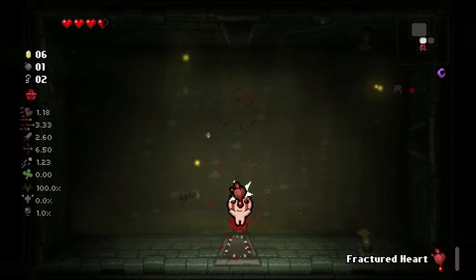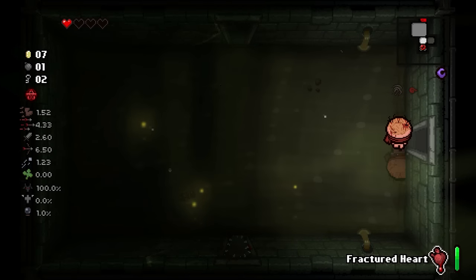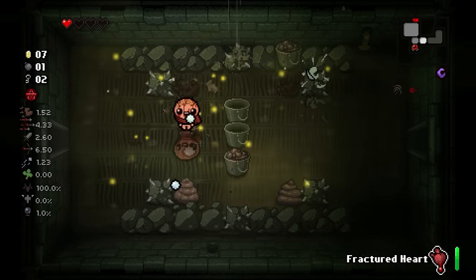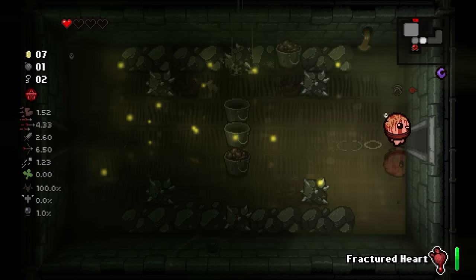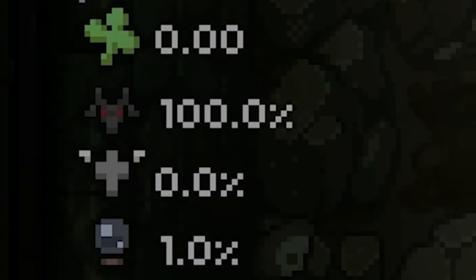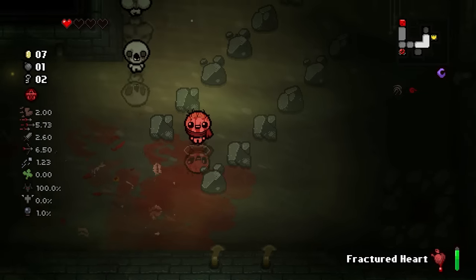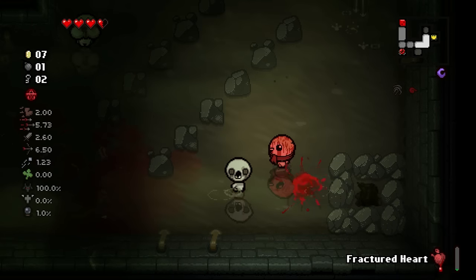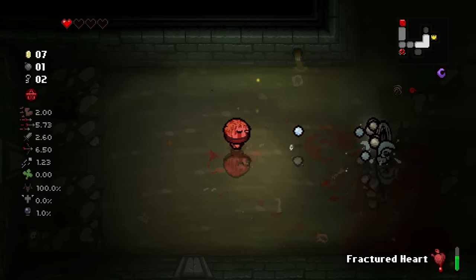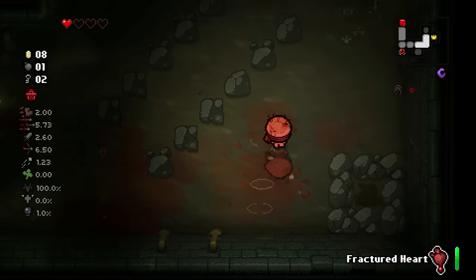I can just do this, get my stats back, and then - oh no. What I learned in boating school is there are no invincibility frames between those two different instances of damage. Do not make that mistake. So this does remove deal chance I'm sure, right? What - no! Wait, I am gonna get deals. This character is crazy. The fake HP you get from Fractured Heart is like not red heart deal damage. Okay, that's insane.